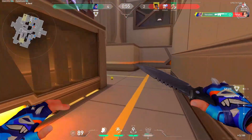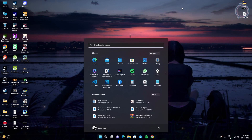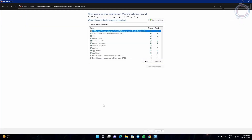And now time for some more specific steps. First, go to your search bar and type firewall, and you will see 'Allow an app through Windows Firewall.' Just click on it.